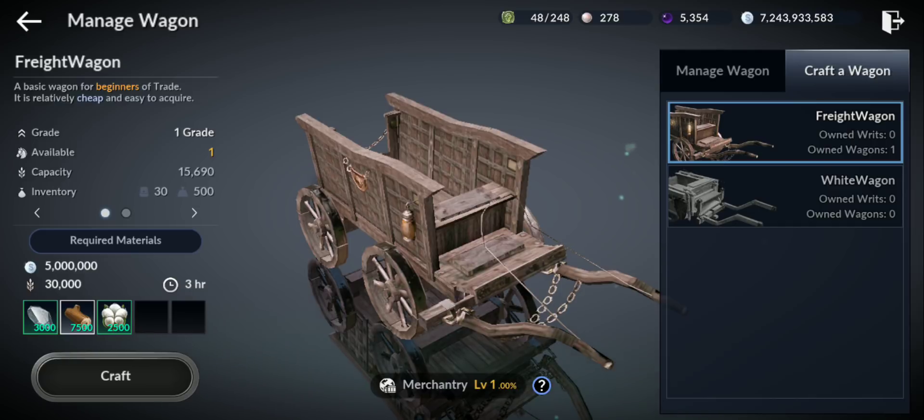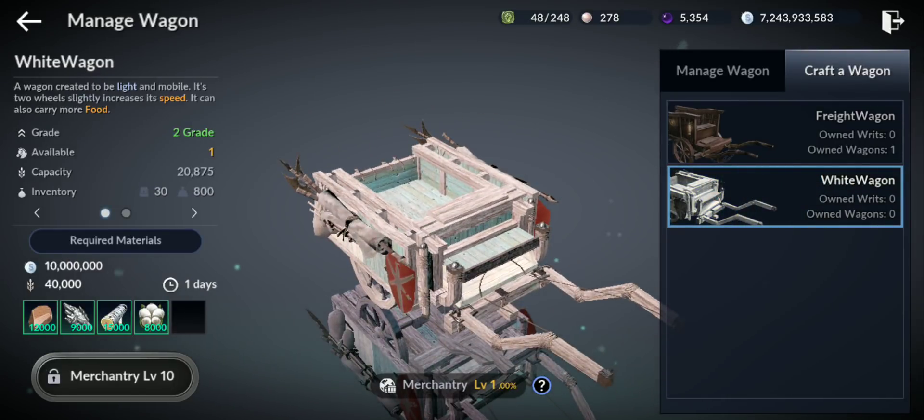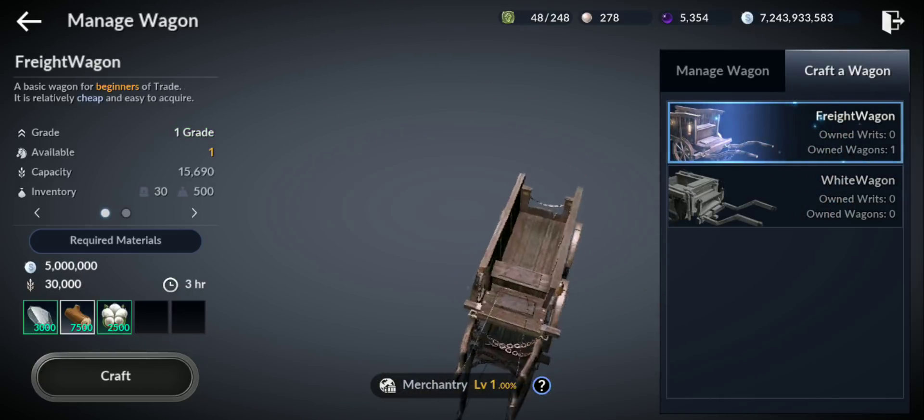In order to craft the first wagon you need 5 million silver, three hours, 30,000 food, and some materials. For the second one I'm gonna try to craft it — but you need higher Merchantry level, so I can only craft the first one right now. After, some people say they will add better ones in future updates.